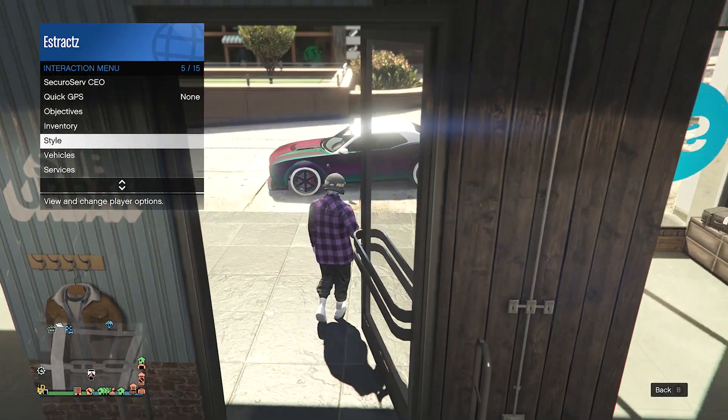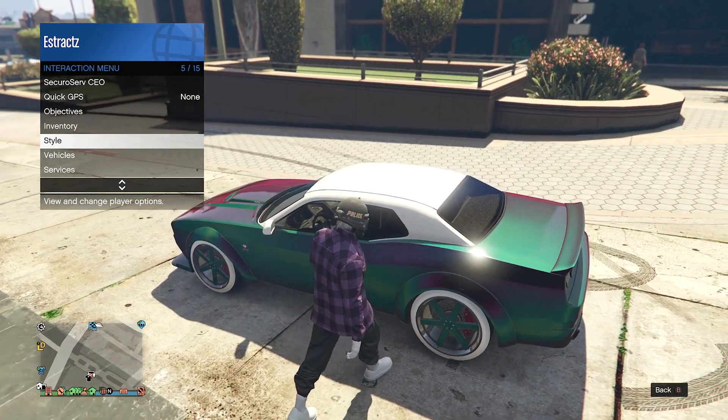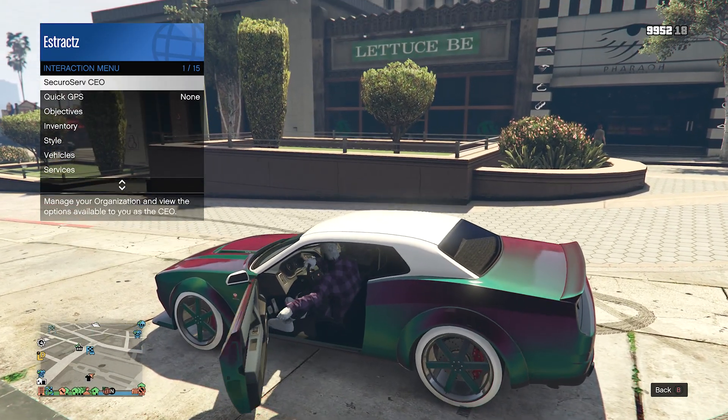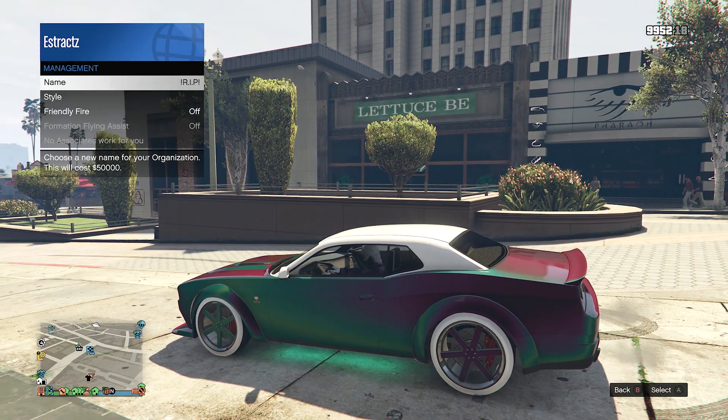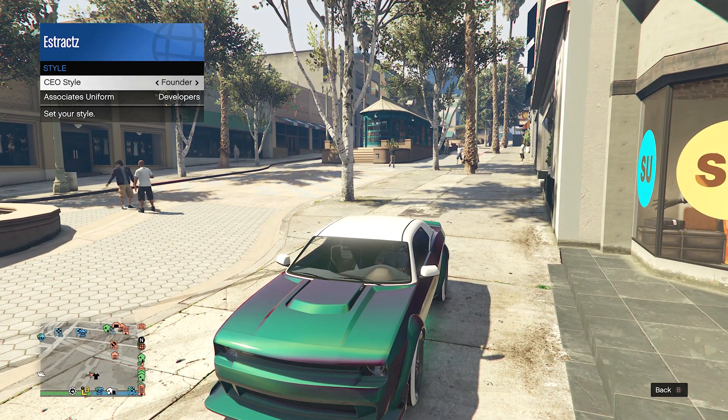Now that you are in a CEO, you will need a car. Once you find a car, get inside the vehicle. Scroll up to CEO, click on it, go to Management, then go to Style. On your CEO style, scroll one time to the right and then one time to the left back to none.